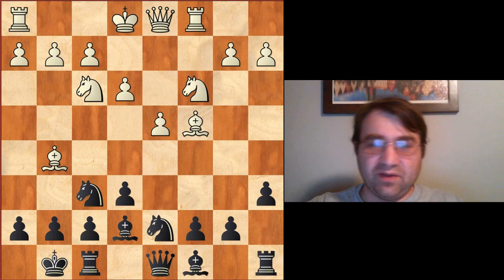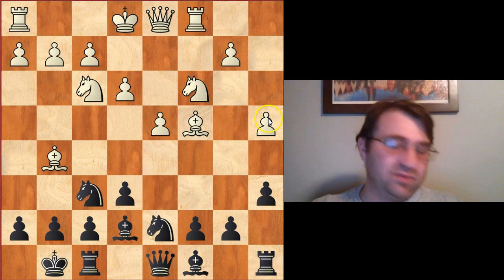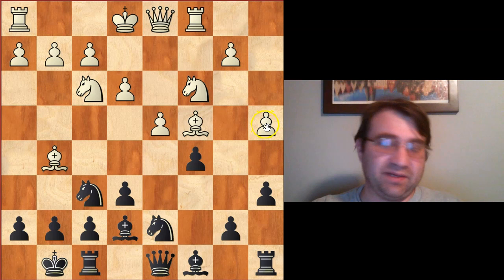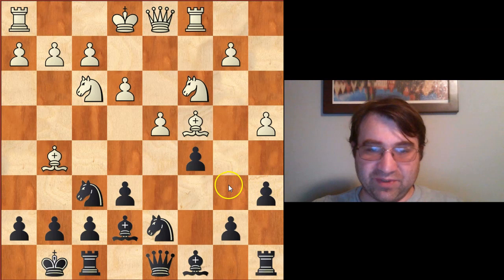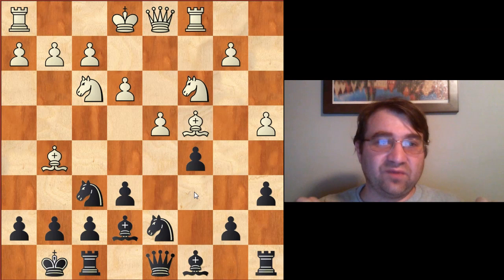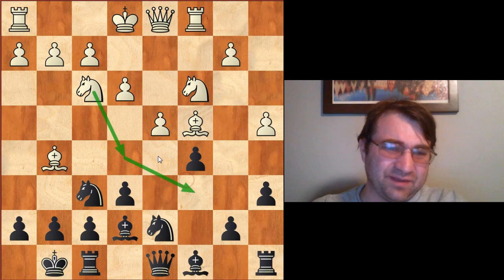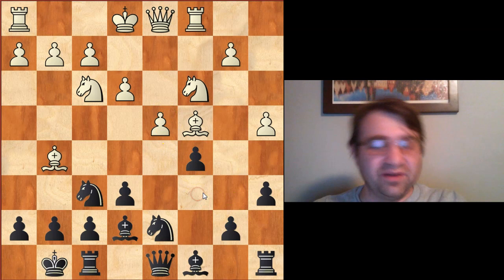The only thing to worry about is if white plays pawn to a4 to prevent pawn to b5. As it turns out, this isn't much to be worried about. After pawn to a4, we simply play pawn to c5 and isolate that pawn. We develop the knight to b6, bring the bishop to d7 and then c6. Black should be considered at least equal after a4 and c5 — a normal isolated queen pawn position where knights occupy squares blockading the d4 pawn, and you can anchor the bishop to c6.